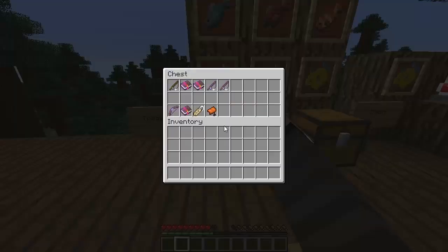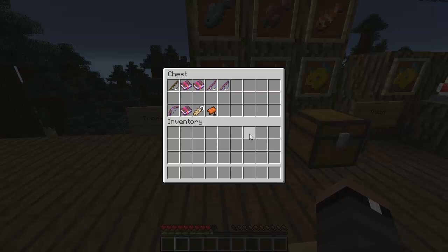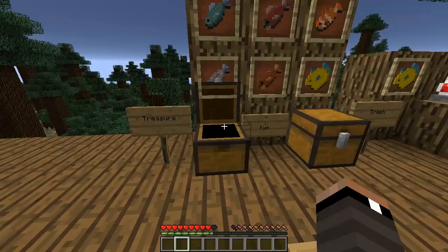Not only did they change that with fishing, but you can now also enchant your fishing rods. According to the wiki, there are two new enchantments: Luck of the Sea, which increases your chance of receiving better spoils from fishing, and Lure, which increases your chances of receiving fish via fishing. There are also new enchantment books for those enchantments.